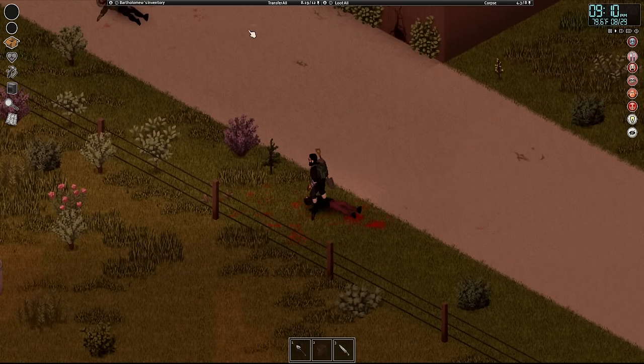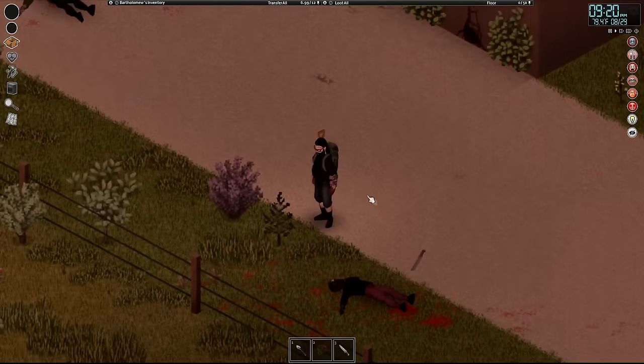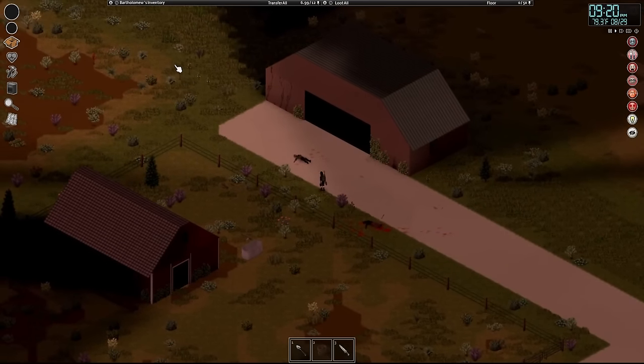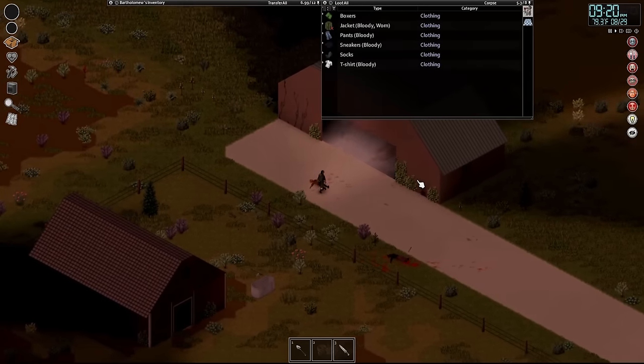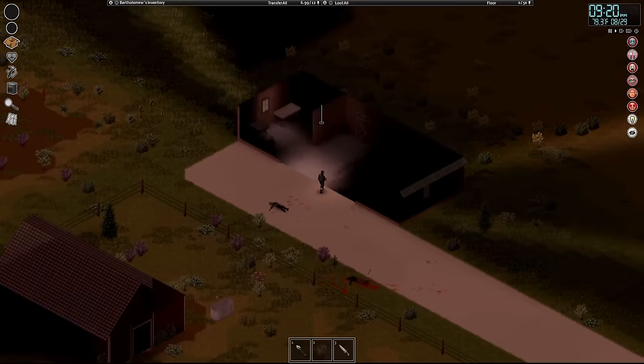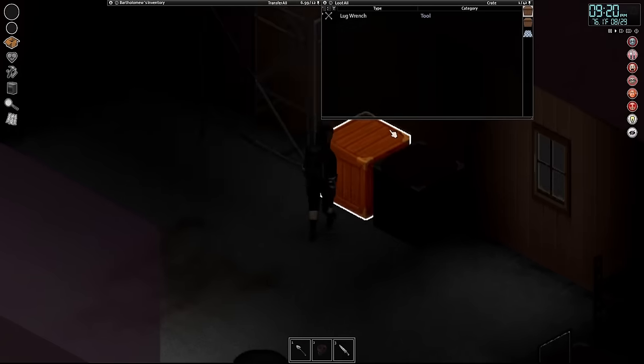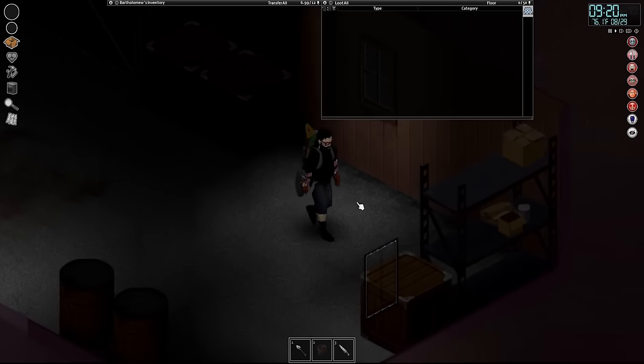There is currently a zombie ripping apart a dead corpse over there. I'll kill them right now, because why the heck not? Then we'll head inside and finally sleep. Come right on down — I would love to introduce you to my machete. Holy hell, max tiredness sucks, dude. If I survive long enough, I might just remove Restless Sleeper, because not being able to remove it in a normal means just sucks.